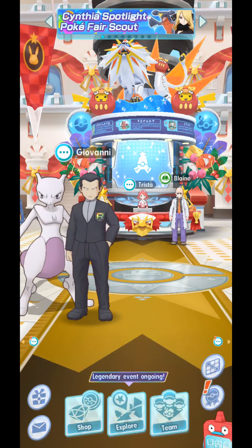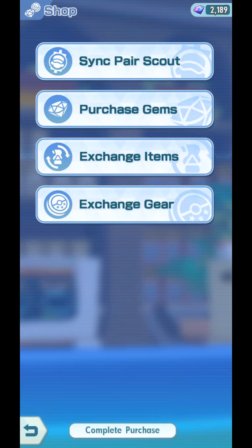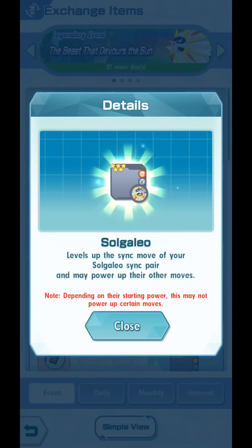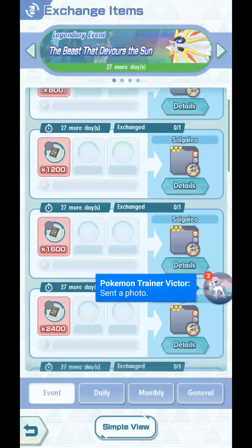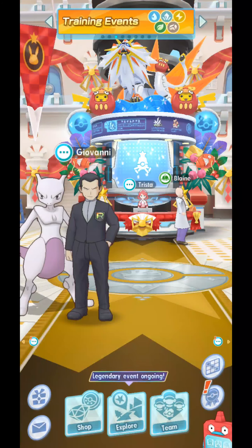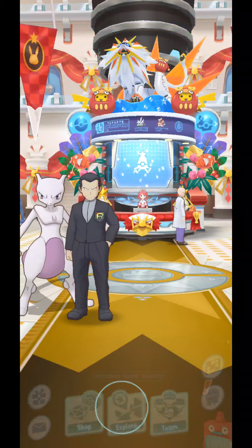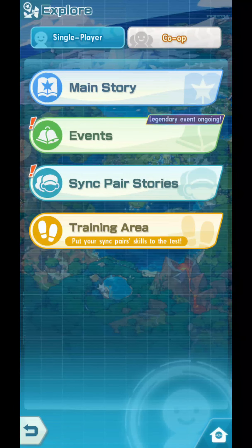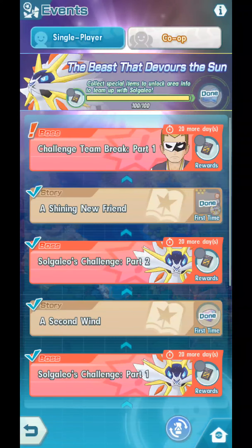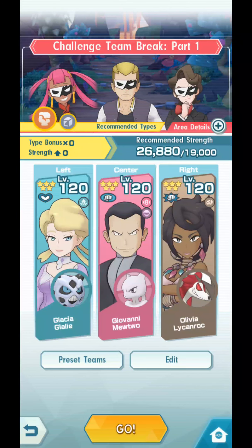Do I actually unlock any moves by exchanging items or something? And may power up other moves? I am not sure guys, I am really not sure if we can unlock any moves. But with that said, let's just go to explore events. The Beast at the Vs. Sun we unlocked — Challenge Team Break Part 1.